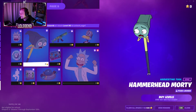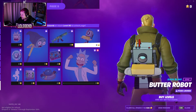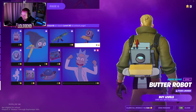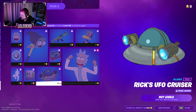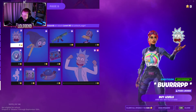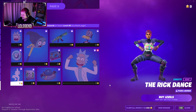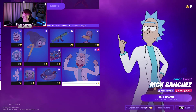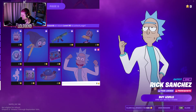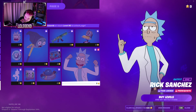What is this? A Butterrobot back bling. And of course the God-seed glider. Okay, this has to be the best battle pass I've seen this whole chapter. Oh my gosh, time to get a Victory Royale.